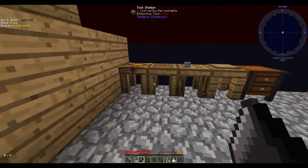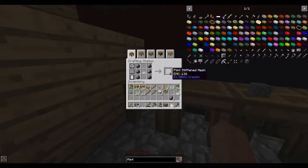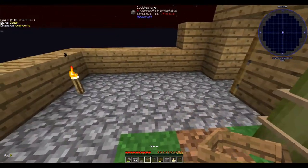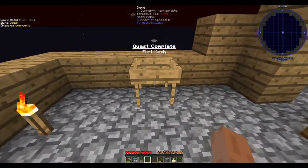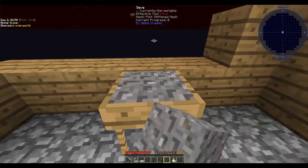We've already got two flint there, so three of these makes us a flint, which makes us eight flint. Hey guys, we're away! Let me go like this and like this. I'm hoping these meshes don't have durability, because in some mods they do, other mods they don't - we'll find out now.